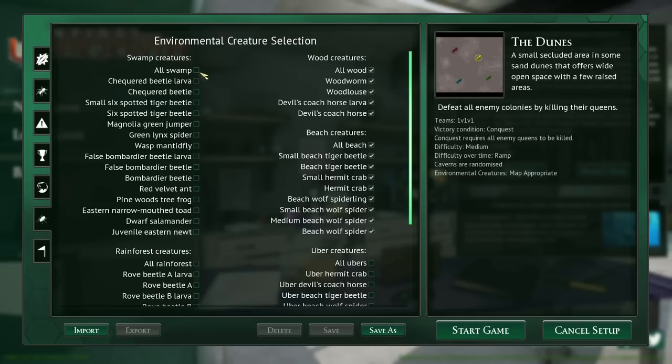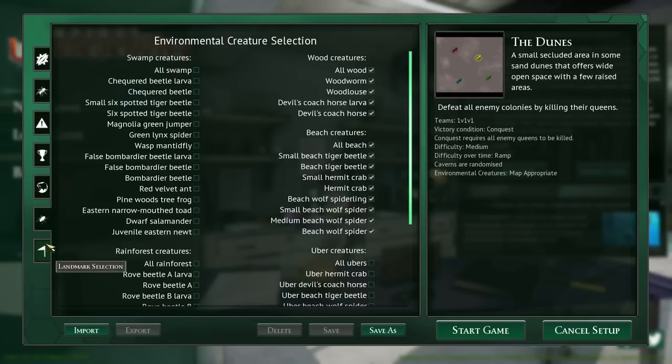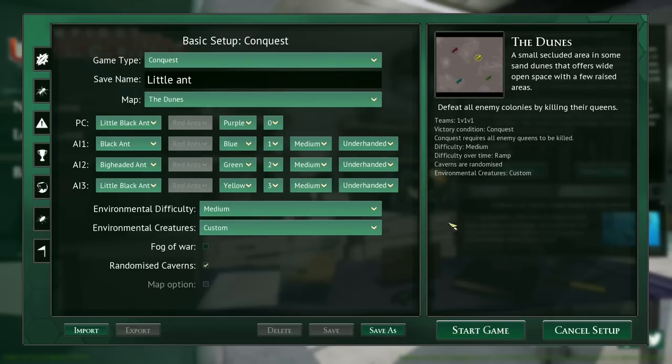Not going to go fire ants because they're a nightmare. Let's switch everything on — all the ubers, everything else, rainforest — yeah, everything. We're going to go the Dunes because I think that's my favorite map. We'll randomize caverns, leave everything else basically the same. Let's change the color of ours to purple. Little black ants, Dune — that's one of my favorite levels, probably my favorite map. The embankment's also up there; the basin's not bad, and Toadhead is a bit of a nightmare.